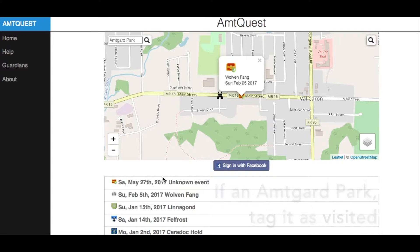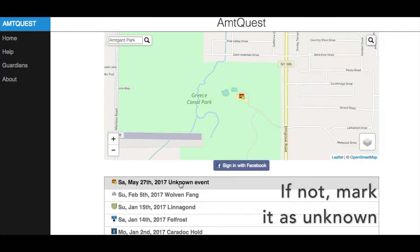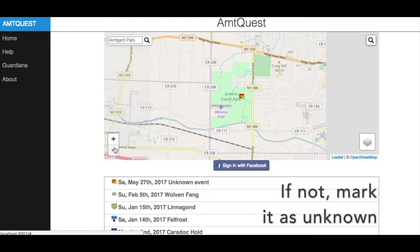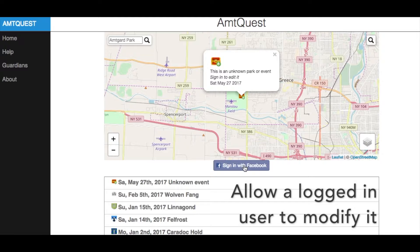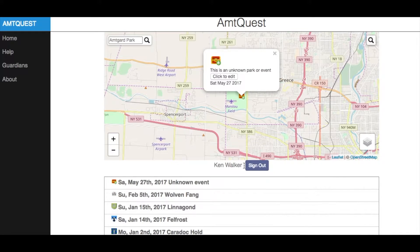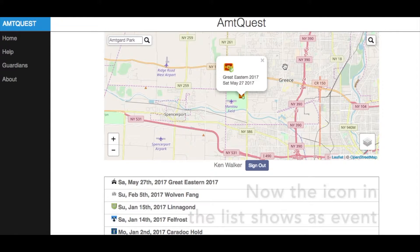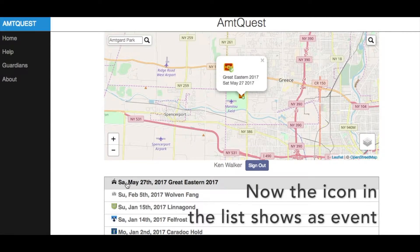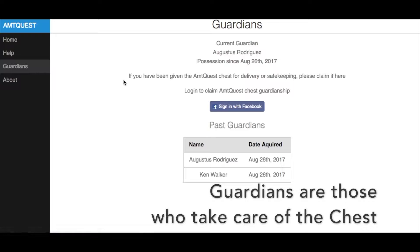If there's a park nearby then it actually tags it. You can see that the tag is a particular chest on the screen, but if it's close enough to a park it marks that park. If it's an unknown location then it's marked as an unknown event, and all you need to do is log in with your Facebook ID, click and edit the event, and name it whatever the event is. You'll see the icon change to a little tent which indicates it's an event, otherwise the icons have their own park.